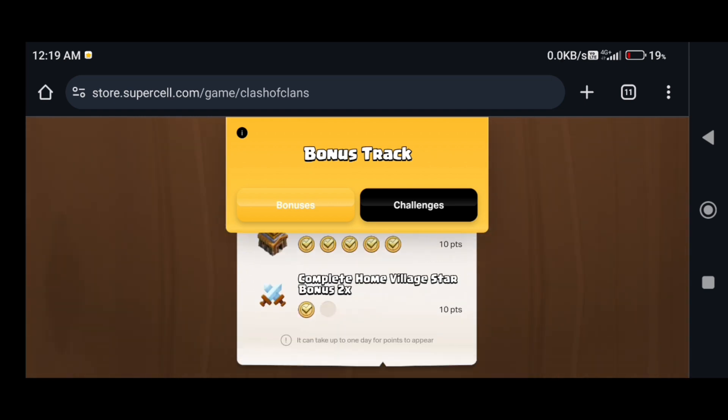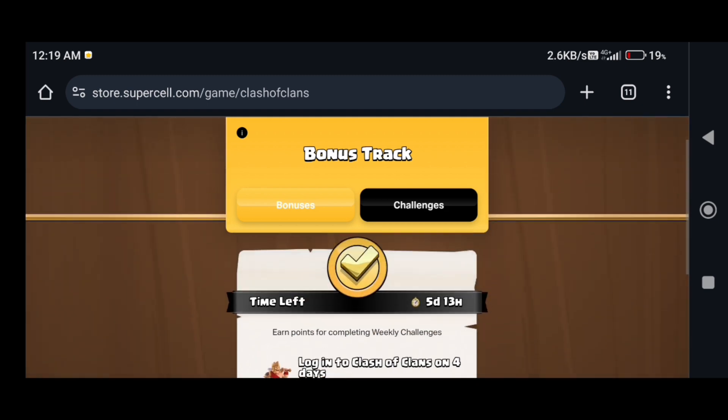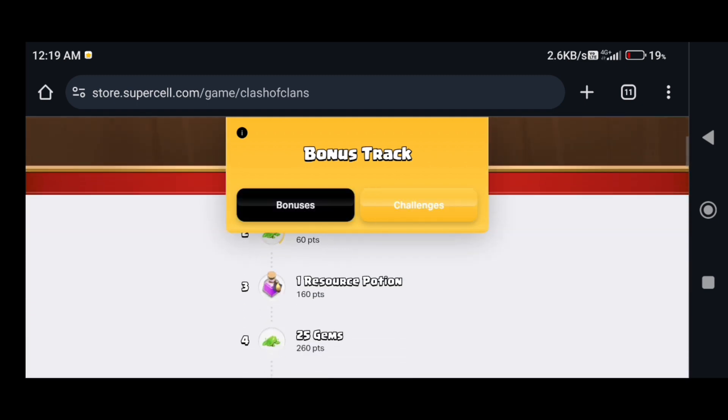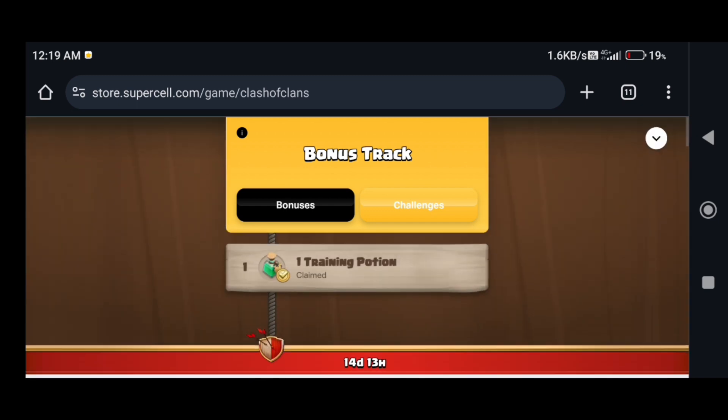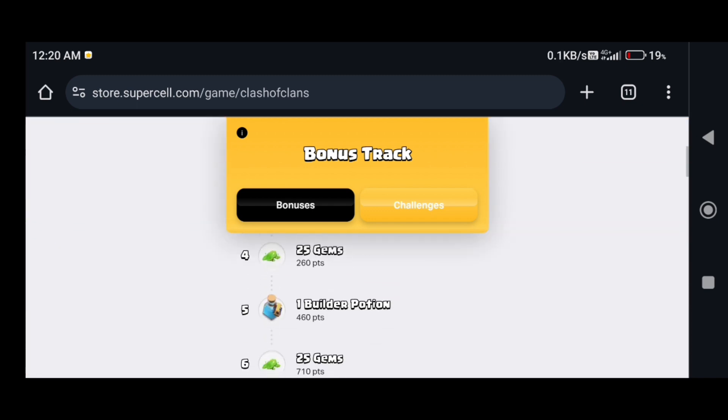We can add 5 points to the road map. If you want to add a free task, you can add a bonus to the track.